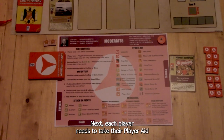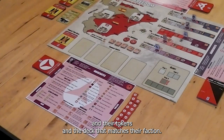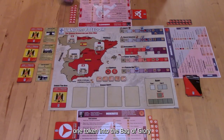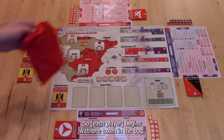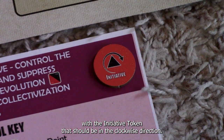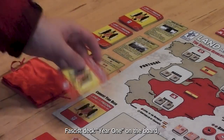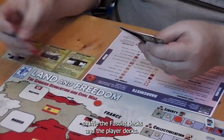Each player needs to take their Player Aid, their tokens, and the deck that matches their faction. We have the Anarchists, the Communists, and the Moderates. Each of those players should put one player token into the Bag of Glory. So each begins with one in the bag. The Moderates are going to begin with the Initiative token, in the clockwise direction. The Anarchists get two Hero Points, the Communists get two Hero Points. Now we can put the Fascist deck Year One on the board, and we should shuffle all the decks — the Fascist decks and the Player decks.